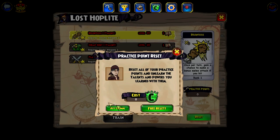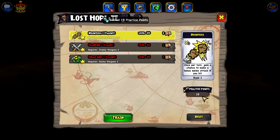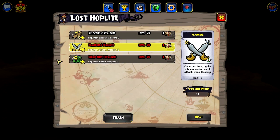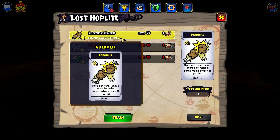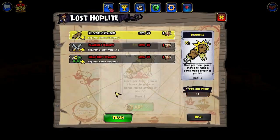Let's do a free reset — boom! Okay so I have 19 points now. Flanking could be interesting, Cheap Shot — oh my gosh, the strategy could be endless now. Relentless though, I guess I'll train that.